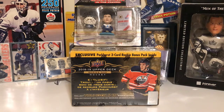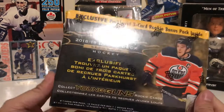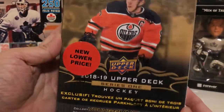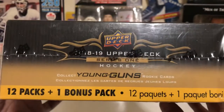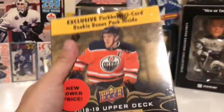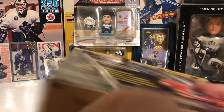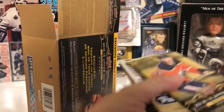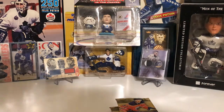Hey guys, welcome to FP29 Breaks, and today I have a 2018-19 Upper Deck Series 1 Mega Box. This Mega Box comes with 12 packs plus one bonus pack, so that's 13 packs of cards, and one of them is a three-card Harper's bonus pack. The rookie to get is Peterson, and I haven't pulled these young guns yet, so that's what we're gonna try and do.